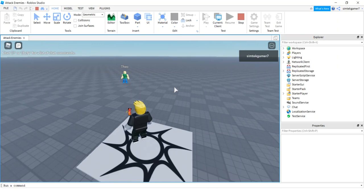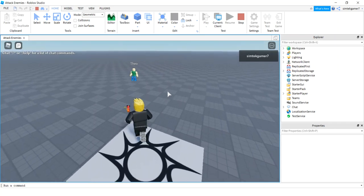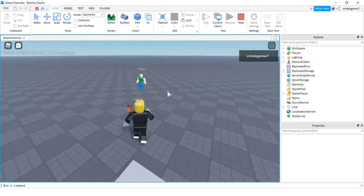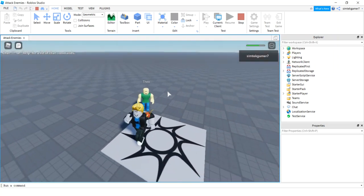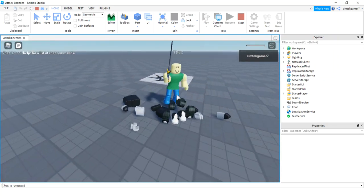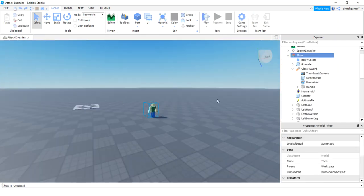Today I'm going to show you how to get a non-playing character using a weapon from the toolbox. I've got Theo here — there's a distance of interest, and if I break that threshold, he's going to draw his weapon and come after me until I die. I thought that would be pretty cool. Let's go ahead and delete Theo and build him from scratch so you can see how it's done.